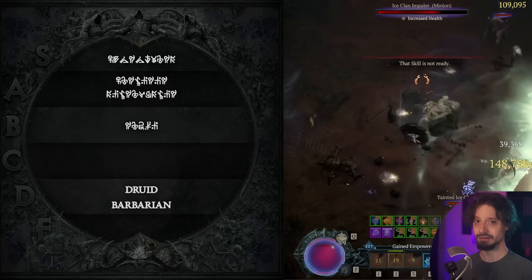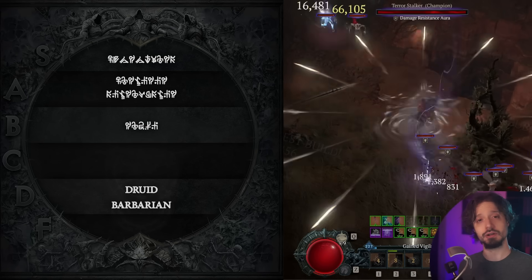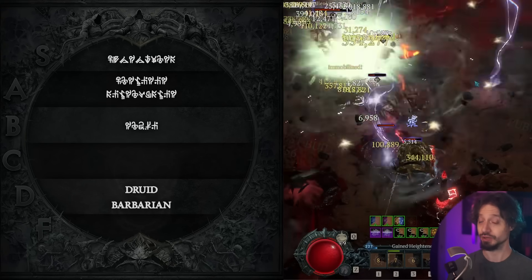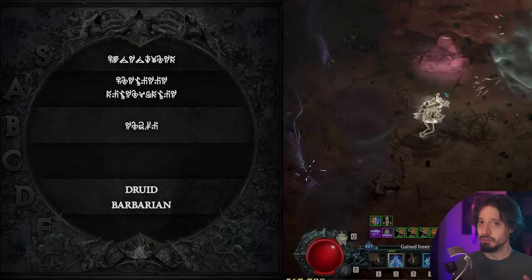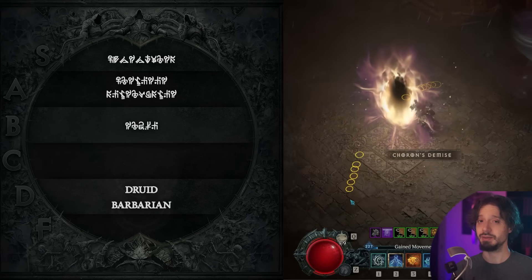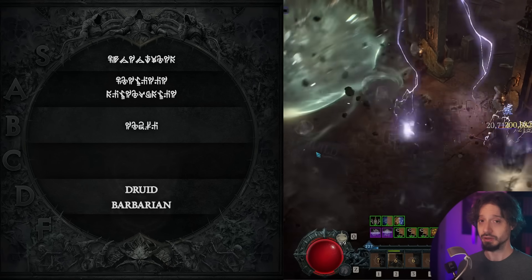Coming in at number five, also in D tier, is the Druid. The Barbarian has really good speed farming options but is pretty bad at difficult content. The Druid is just kind of mediocre at everything. It does have one really good bossing build: the Landslide Druid — it's a really fun build. For speed farming, you can go with Pulverize, Hurricane, Lightning Storm, Shred, or even Boulder. They're all viable, but they're not going to beat other classes.